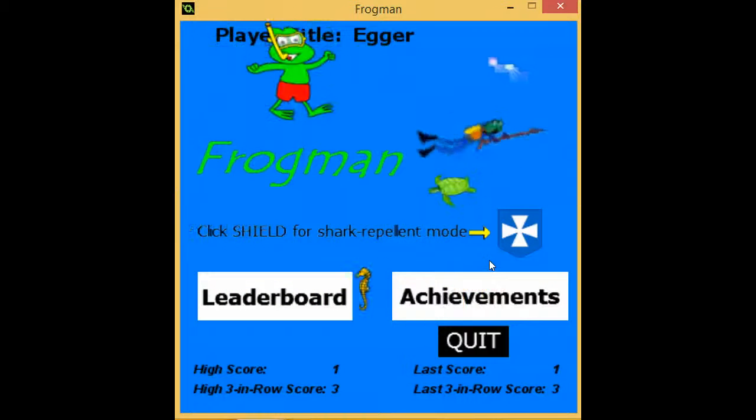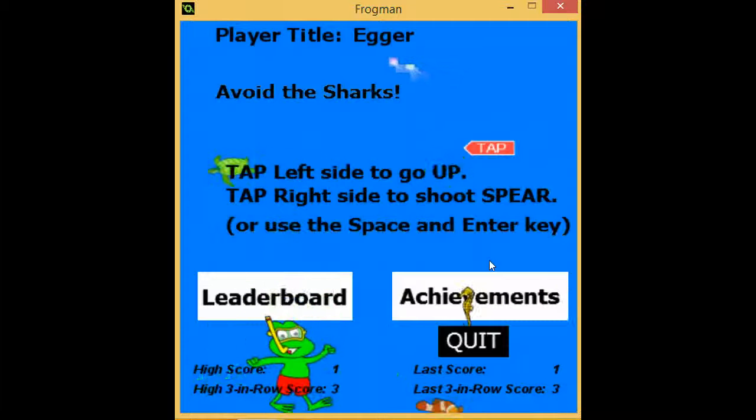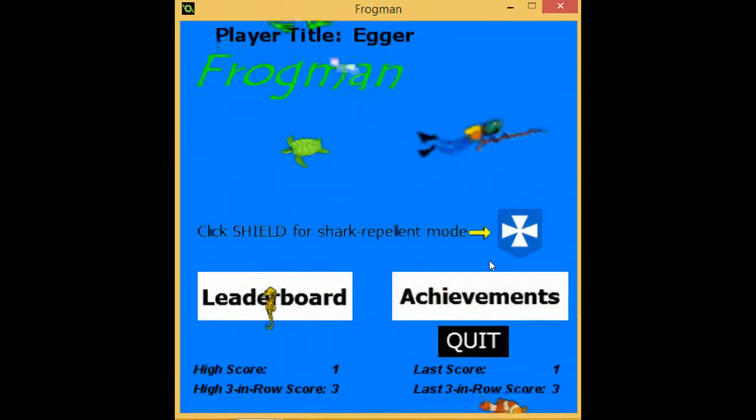You tap on the screen on the left side of the screen to go up and down in the ocean. And you click on the right side of the screen to shoot your spear.